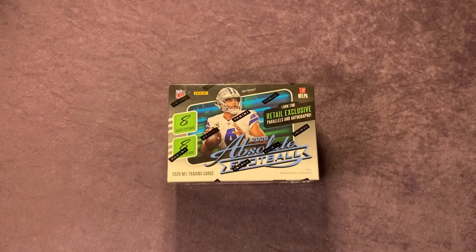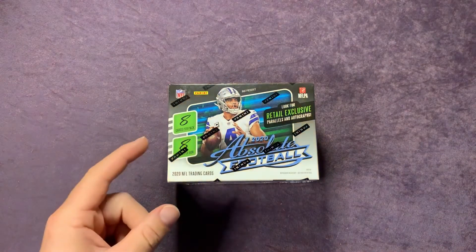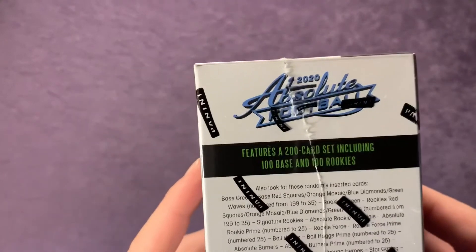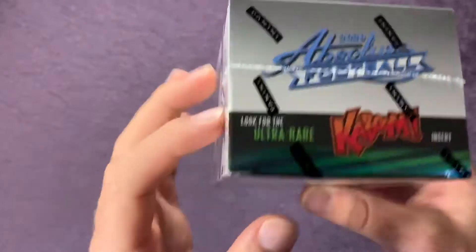Welcome back to another episode on Northwest Rips. Today is the finale of our series with Kyle's Cards — the blaster box bro battle. This is a 2020 Absolute Football blaster: eight cards per pack, eight packs per box. Look for retail exclusive parallels and autographs. Features a 200-card set including 100 base and 100 rookies. We're obviously going to look for the ultra-rare Kaboom insert.